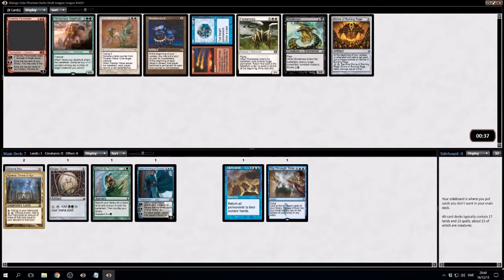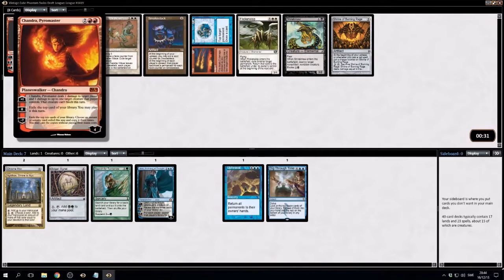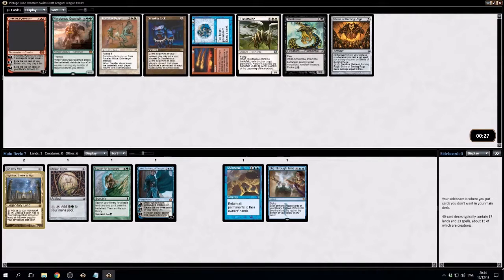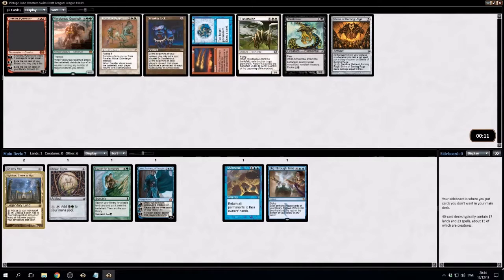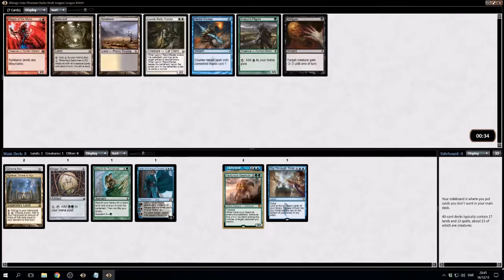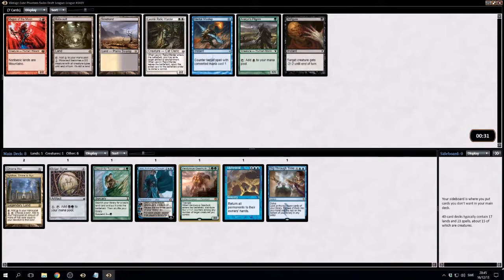This is fun. Shriekmaw — something we could do. Fire and Ice — it's pretty good. I'll take the Gearhulk, I guess. Maybe we can generate some mana by having some green cards in play. It's another way to ramp.